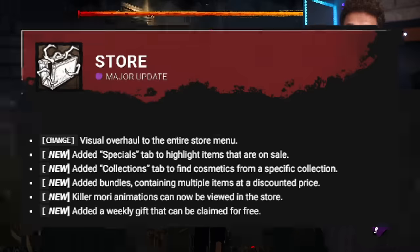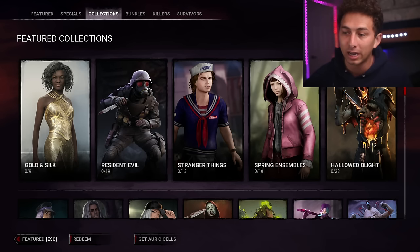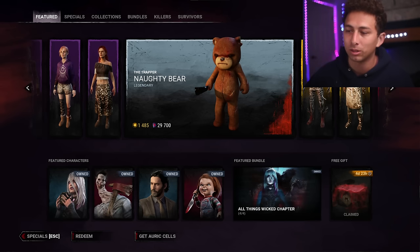They also added a visual overhaul to the entire store menu with a new interface. This update makes it easier to find what you're looking for and allows bundling of content together at a reduced price. That's the majority of the changes coming with this mid-chapter update 7.7, available for Steam users only on PTB.